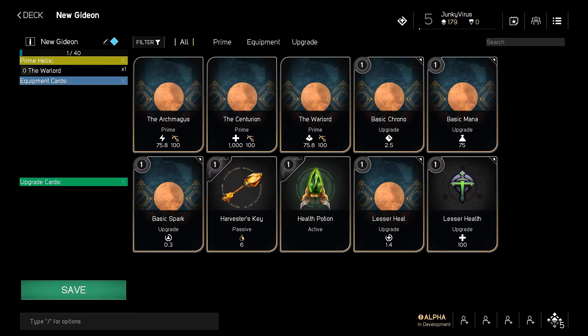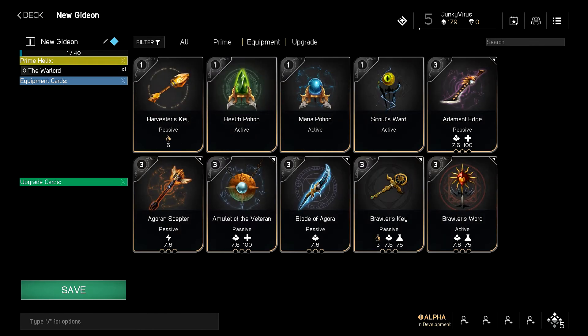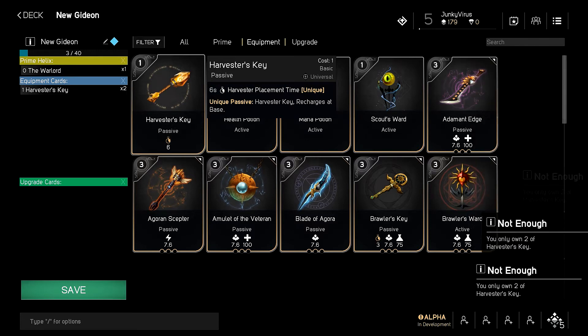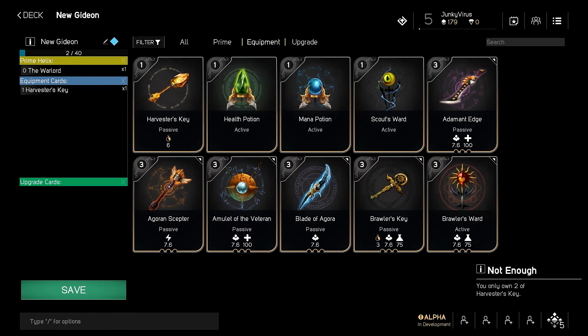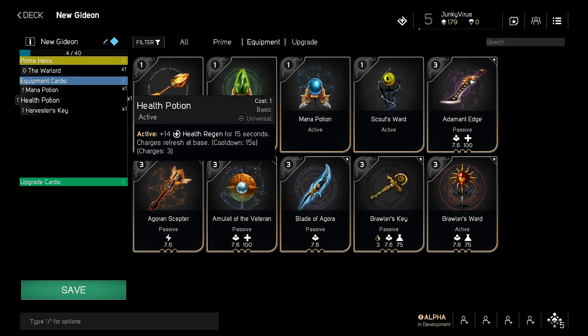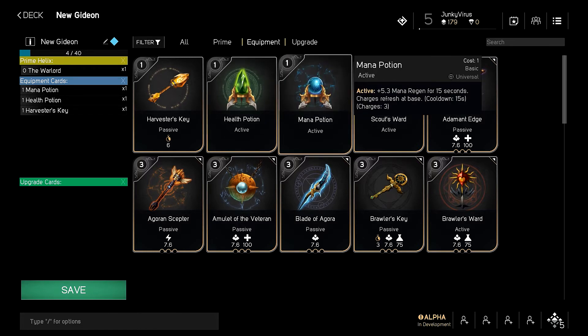As you can see in the top left, you have 40 cards that you can put in total. Just go with what you think you need. You can add two harvester keys if you want, but you only need one because they recharge at base. Same with potions — they recharge at base and you have three charges, so you can use a potion three times before you need to go back and recharge.